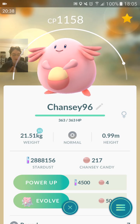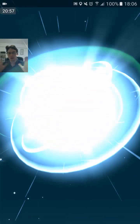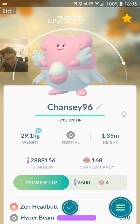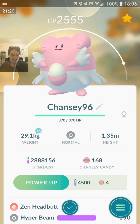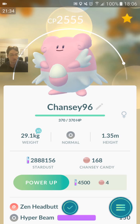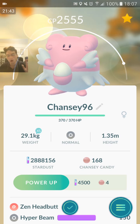Here we go, Blissey — Zen Headbutt Hyper Beam. As a defensive move you do not want Hyper Beam, you want Psychic. But it's a Blissey — 96% IV evolved right off the bat, 2555 CP. Zen Headbutt Hyper Beam is the third best defensive moveset, but you don't want Hyper Beam as a defensive move — it's mainly just a tank. It'll take really a lot to take it out regardless of moveset. I think my other one is also Hyper Beam — it might be Dazzling. I'll check at the very end. Next Pokemon is going to be two Kingdras — two 100% IVs.